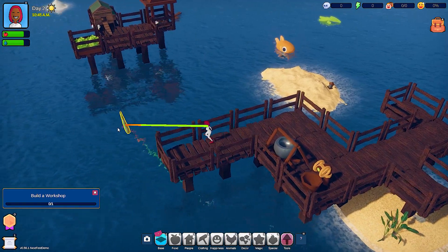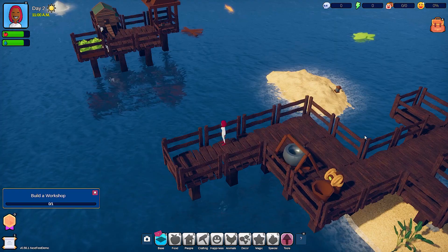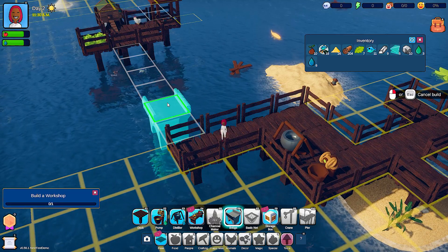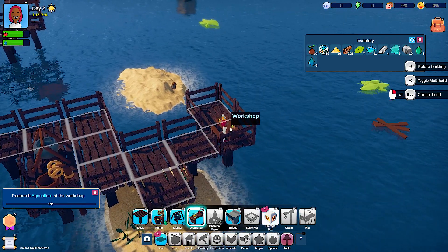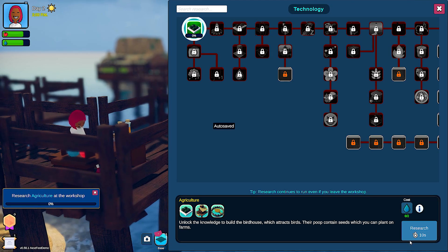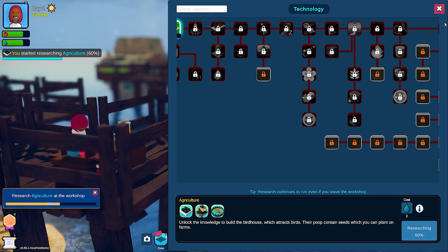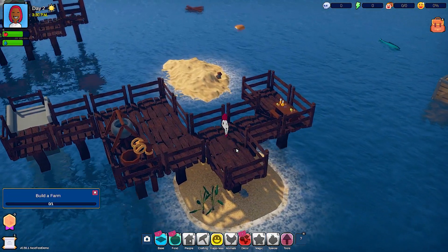Now I've got to build a workshop. First I want to build a bridge — I needed five and I have five, but it's like five each. Research agriculture — yeah this is just like Raft, only I like this better. I want to research agriculture please, and it costs water. Research continues to run even if you leave the workshop. I was really addicted to Raft when it first came out.